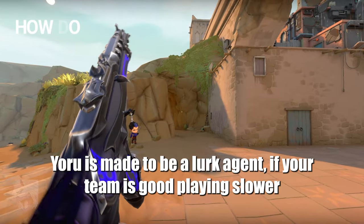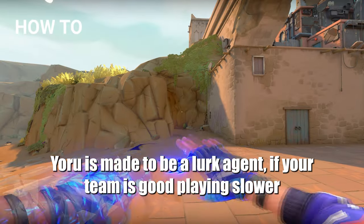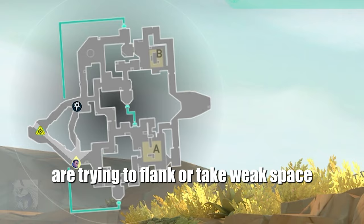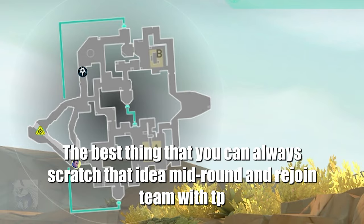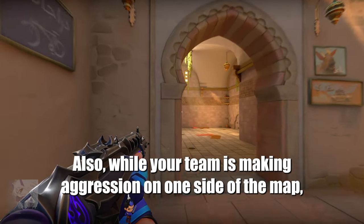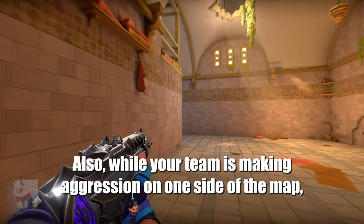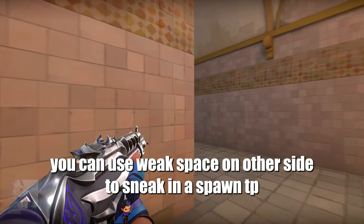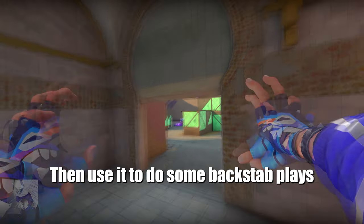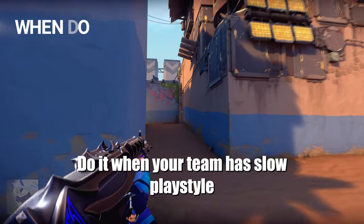Yoru is made to be a lurk agent. If your team is good at playing a slower playstyle, you can be that sneaky guy who tries to get people trying to flank or take weak space. The best thing is that Yoru can always scratch that idea mid-round and rejoin the team with tp. Also, while your team is making aggression on one side of the map, you can use weak space on the other side to sneak in a spawn tp and then use it to do some backstep plays. Do it when your team has a slow playstyle.